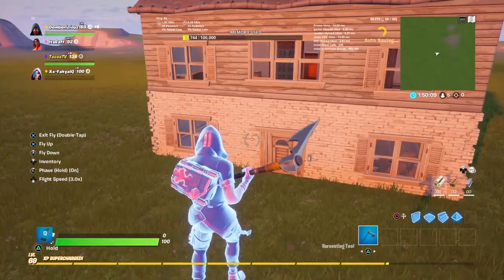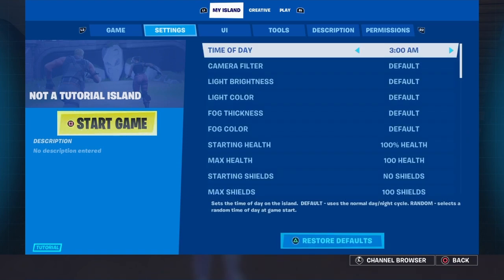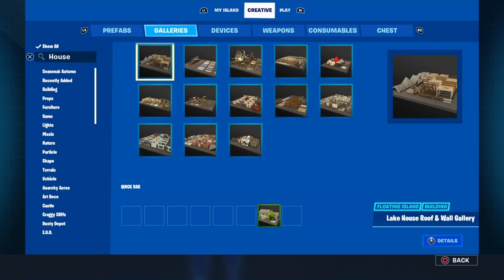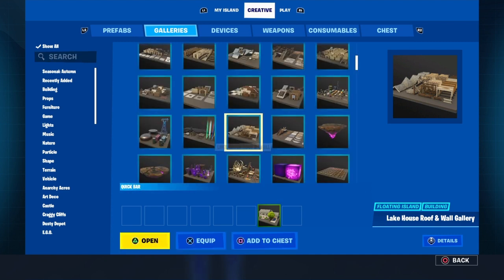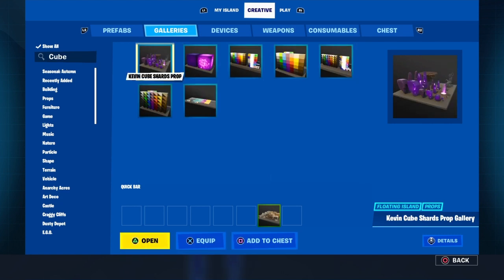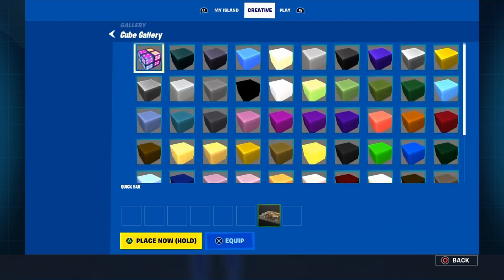For this tutorial, I've set the time of day to 3am. Now you're going to want to go to your galleries and search up cube. Go to a cube gallery large or a normal cube gallery, and grab the black cube.